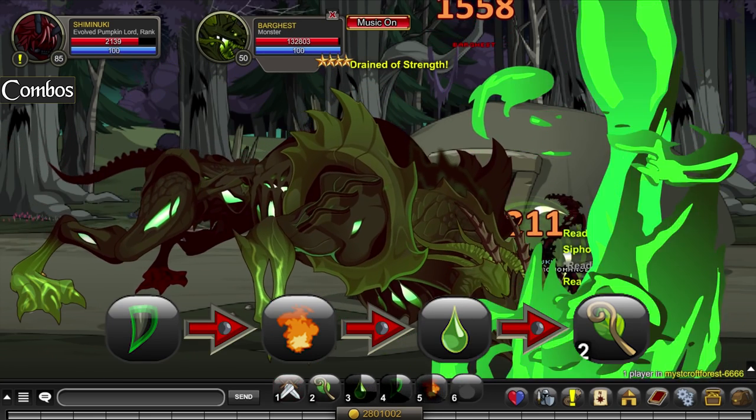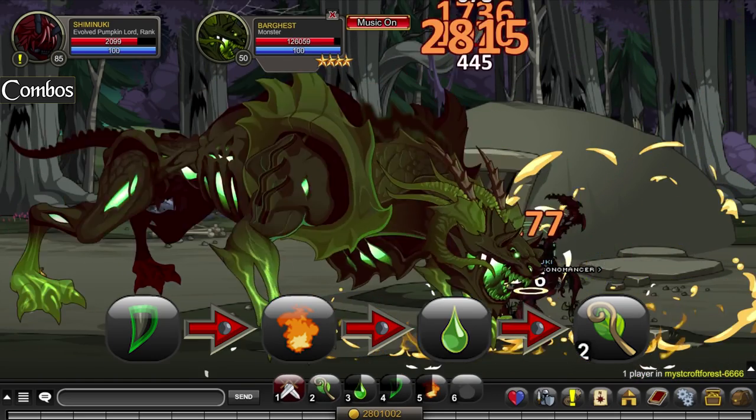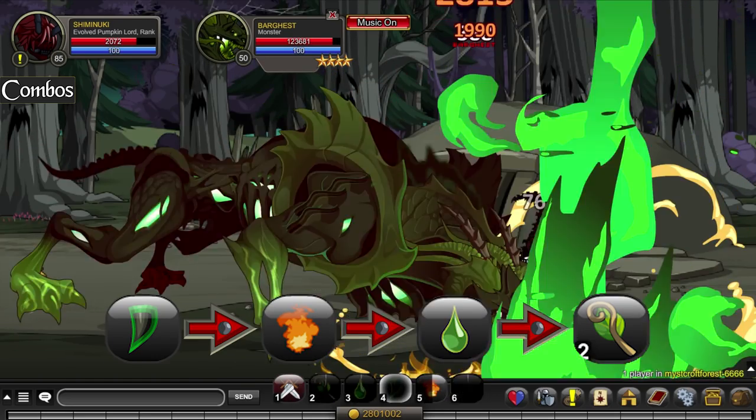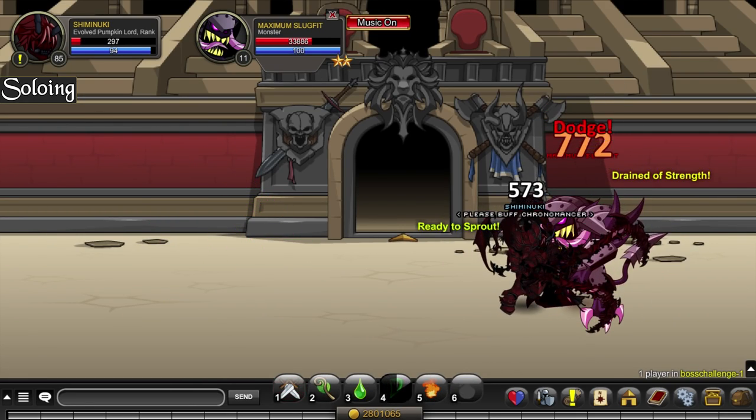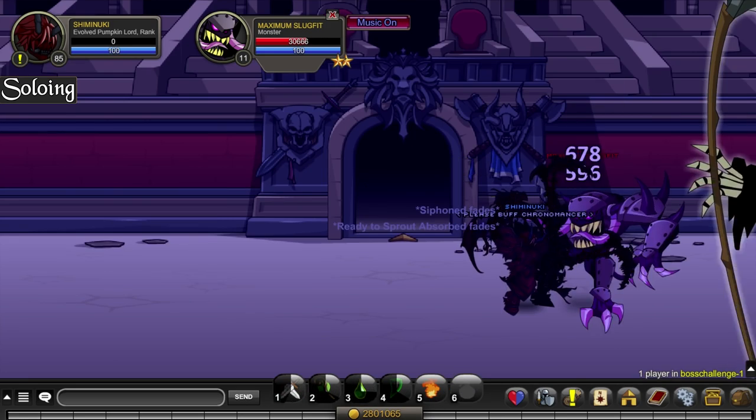Repeat the skills as they cool down, but be aware that your 5 skill requires health in order to use it, so be sure you don't accidentally kill yourself. This class isn't too good at soloing — it can deal with weaker bosses, but it lacks the sustain needed to handle stronger ones.